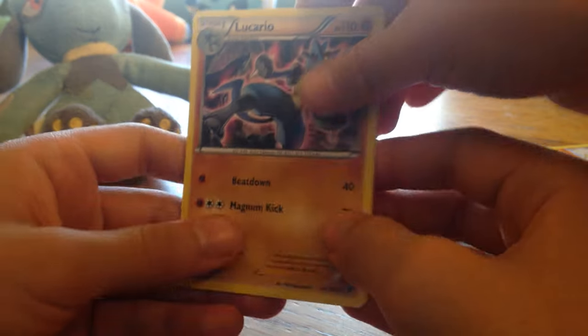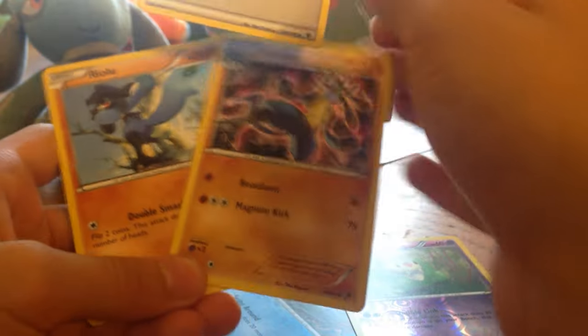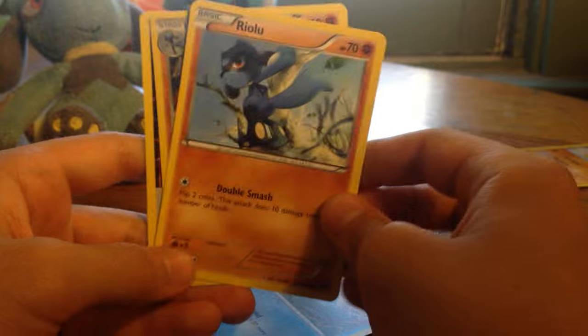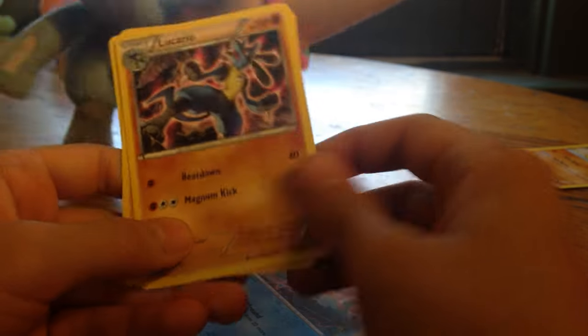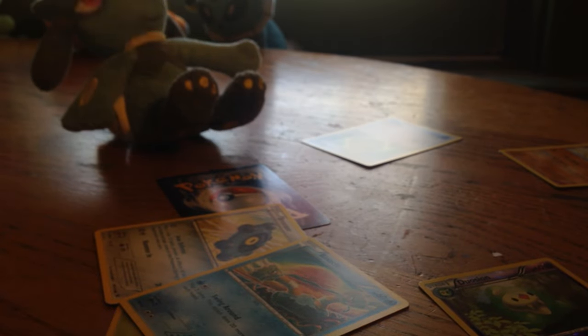Drogen. Lucario! Yes! It goes together — you got so happy. Riolu's happiness got so high that it evolved into Lucario! If you don't know in the game, to evolve Riolu needs to have a certain happiness. So that's sort of the joke there.